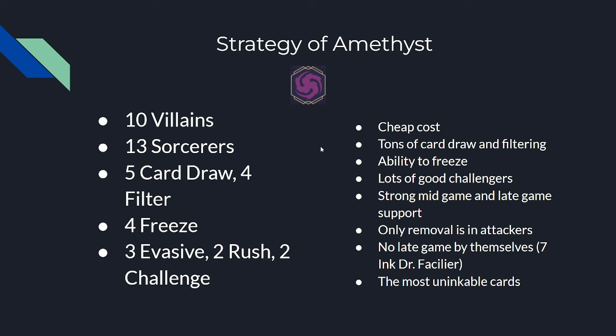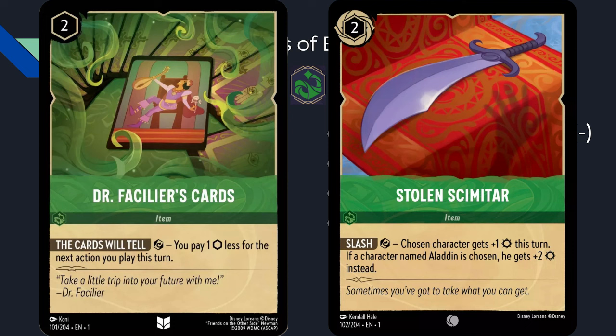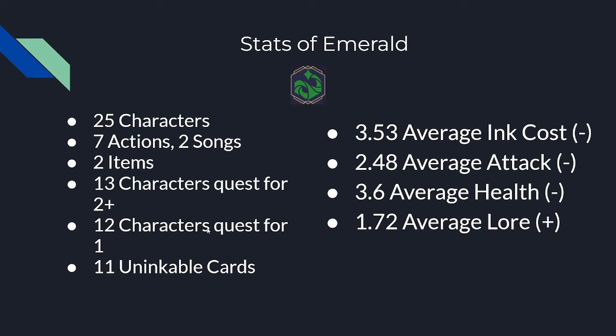Moving on to Emerald, our green color: they have 25 characters, 7 actions — the most of any color — but only 2 songs, and 2 items, both of which are not amazing. They have 13 characters that quest for 2 or more and only 12 that quest for 1 — the first color where more characters quest for over 2 than for 1. They have 11 uninkable cards. Average ink cost is 3.53, average attack 2.48, average health 3.6, balanced by their incredible 1.72 average lore.